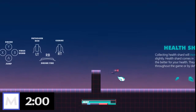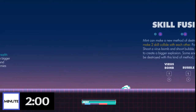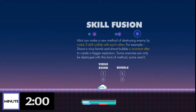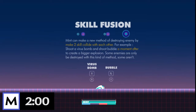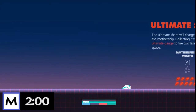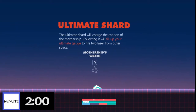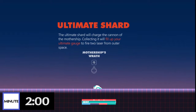I hope there's a way for me to pick all those up one by one, because lord have mercy. Skill fusion — Mint can make a new method of destroying enemies by making two skills collide with each other. For example, shoot a virus bomb and shoot a bubble a moment after to create a bigger explosion. The enemy is only destroyed with this kind of method. Ultimate shard will charge the cannon of the mothership — collecting it will fill up your ultimate gauge to fire two lasers.